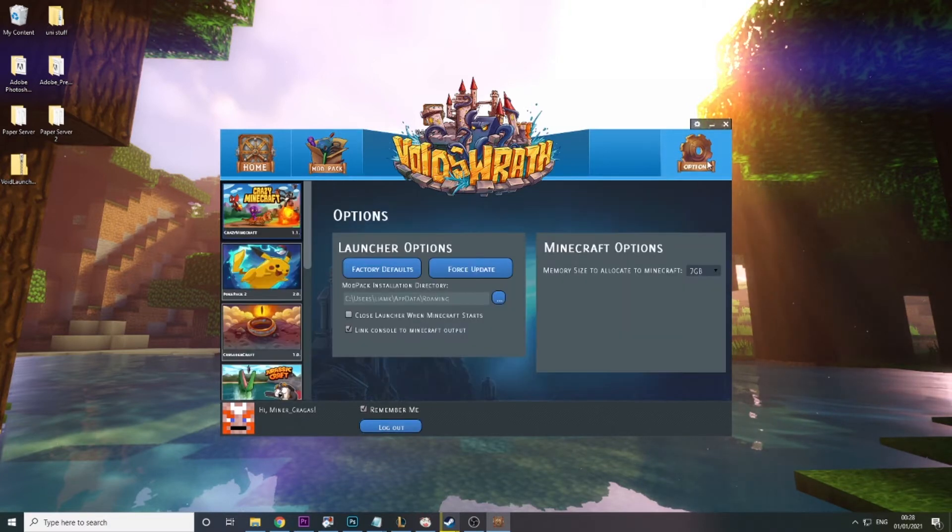What you need to do is go to Options and I recommend setting RAM to 7 gigabytes. Obviously if you only have 8 gigabytes that's not going to be possible, so set it to 4 or 5. But if you have 16 or more, I really recommend 7 gigabytes because this mod pack has a lot of mods and is going to be really intensive on your RAM. Any lower than 4 and you're really going to struggle.